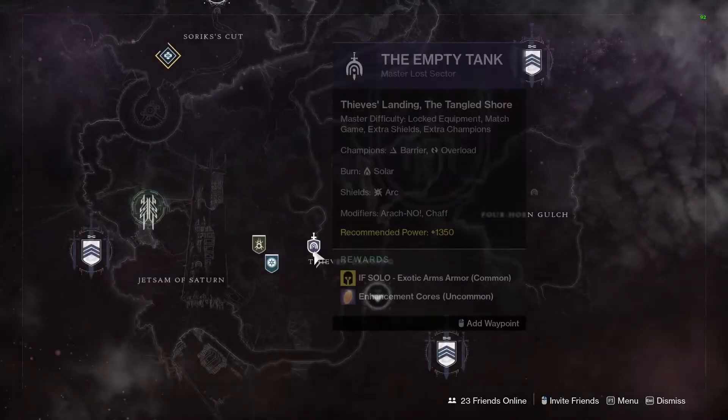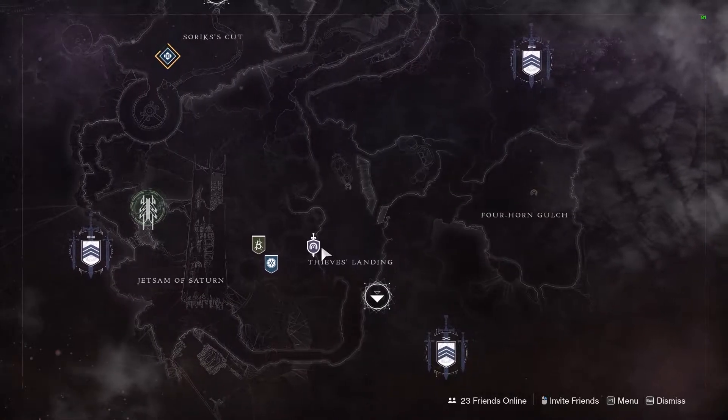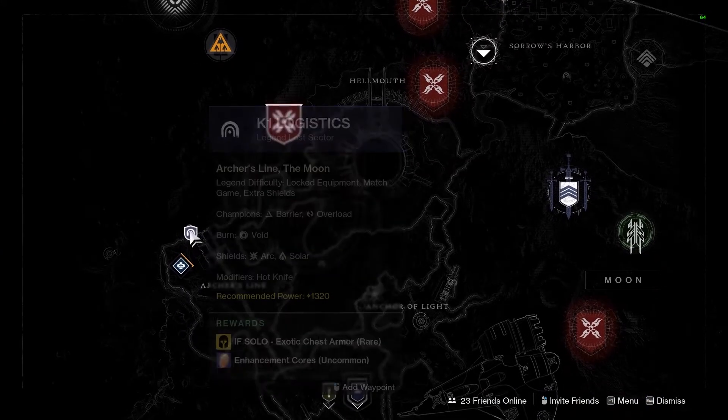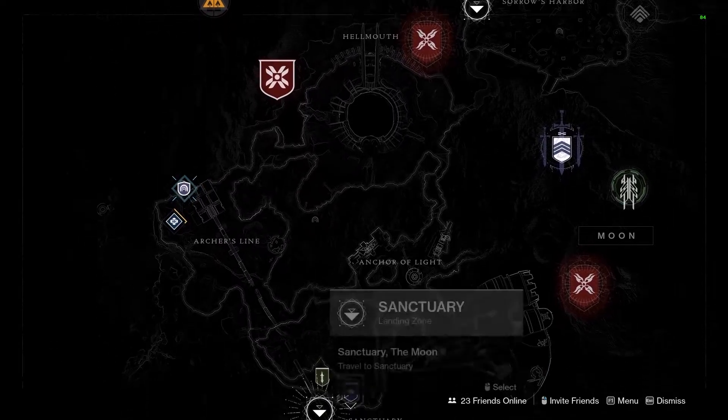At this point you should probably have a full legendary gear set with the stats you want. Now we're going to farm legend lost sectors — yes, legend, not master — unless it's a really easy lost sector that's just as fast as legend, since the 5% or so increase you get from master is not worth it most of the time.